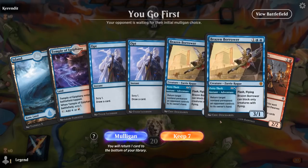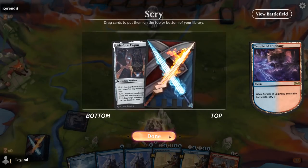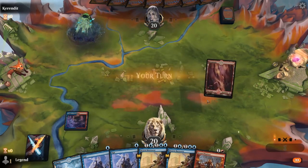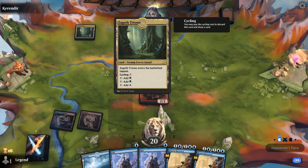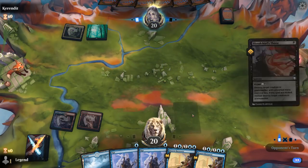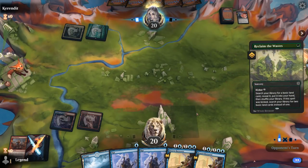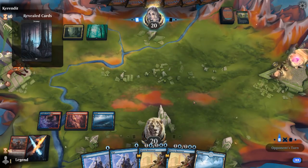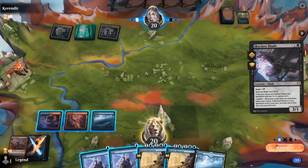We're on the play. We can probably keep this hand — Temple needs to find an extra land. There's a Lithoform Engine but I really need lands here; if we already had 4 lands I would have kept it. Can just play Dwarf. Opponent is on Sultai — a Thirst is going to take out my Dwarf, and a Reclaimed Wastes is going to find a basic land. I'll just keep up 3 mana. End of turn I might just play Brazen Borrower as a 3/1 with Flash, or I can Petty Theft and Opt.